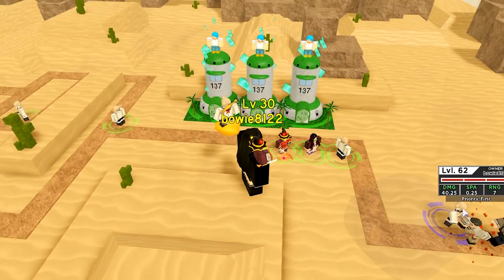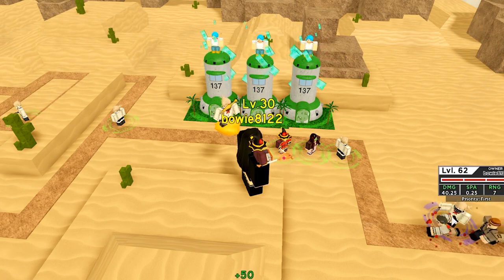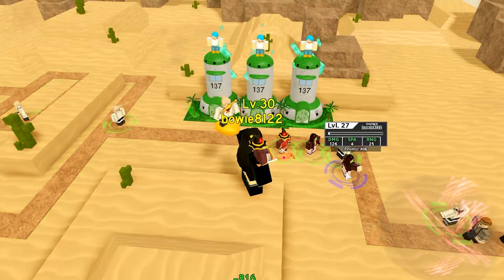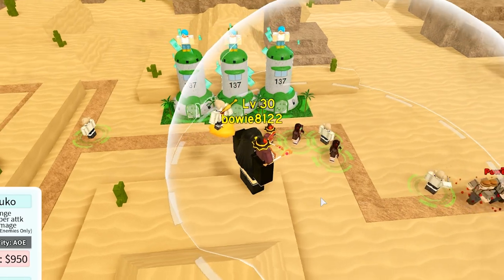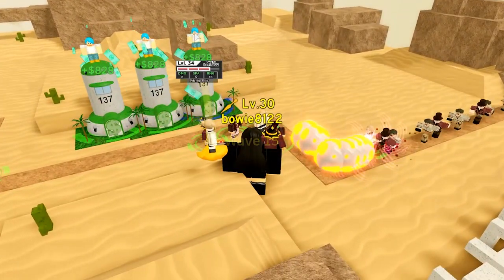Let's upgrade Toga to max. It kind of puts Nezuko out of a job, but I just want her to afflict bleeding on everything. And let's upgrade another Nezuko — there we go. And I also want to make you max before the boss comes. Then I feel super confident. And with that, we have arrived at the final wave.